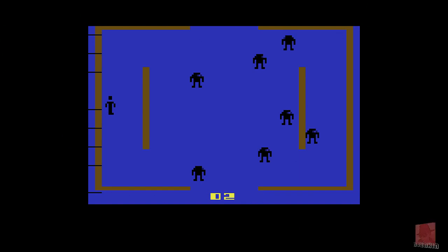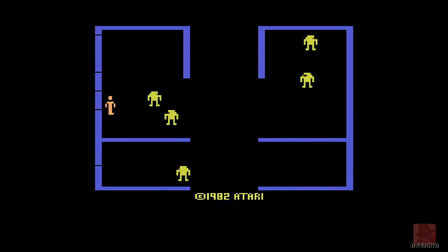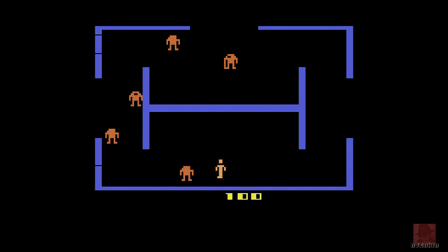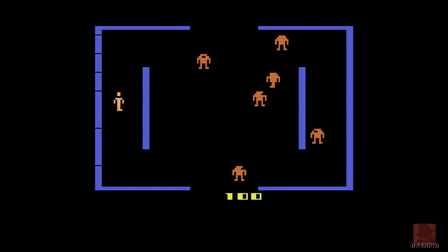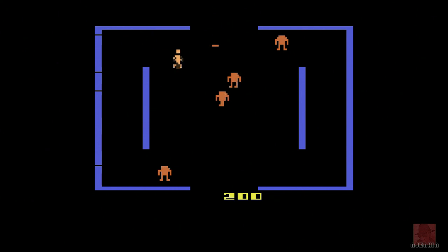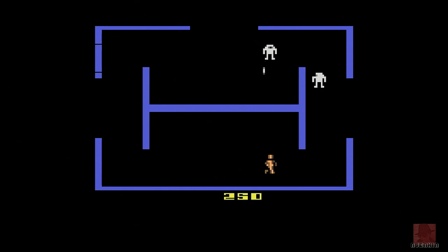Let's do level two and see if Evil Otto turns up. He's a bouncing ball which will appear if he thinks you're dawdling or wasting time. I can't see him yet — perhaps he doesn't appear on level two. Oh, there is Evil Otto! He's an absolute classic and has influenced a lot of games. Otto can go through walls — he doesn't get electrified at all.